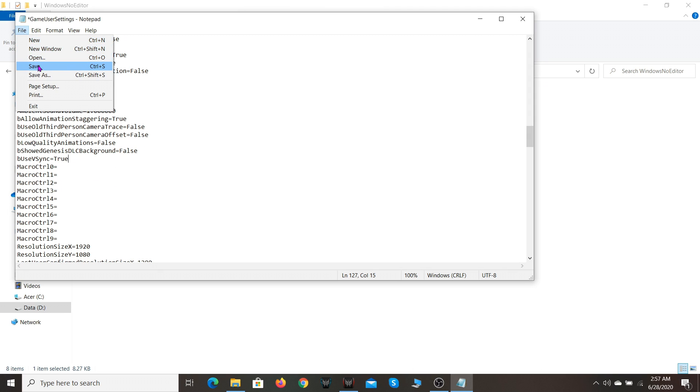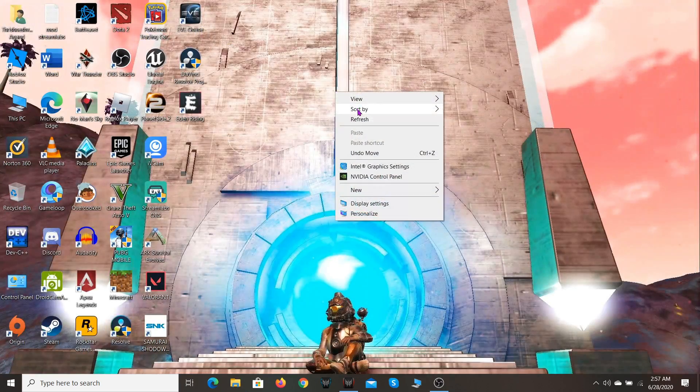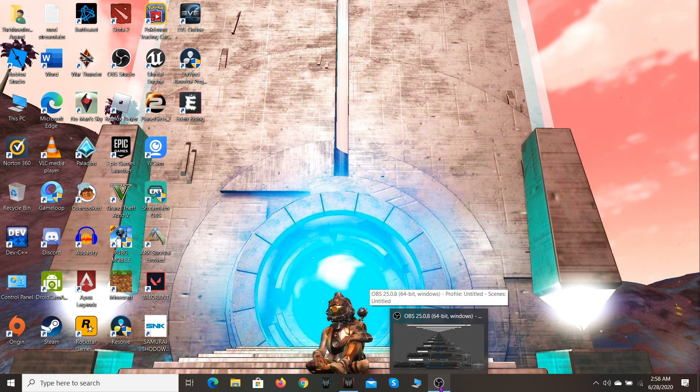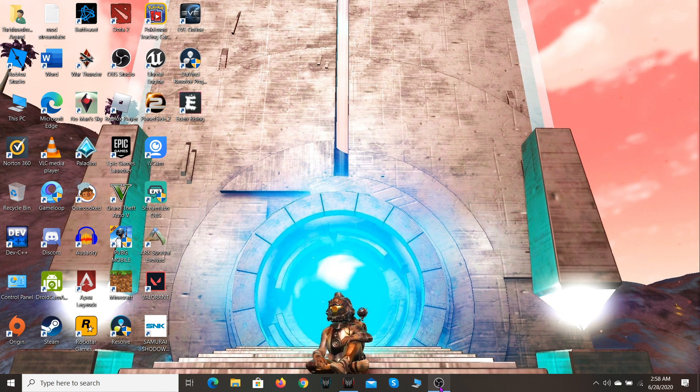Then click File and Save. That's all — your VSync problem in ARK Survival is going to go away. If you ever want to revert it, just go back and change true to false. I hope this video helped and you have a smooth gameplay experience in ARK Survival. I'll see you in my next video or maybe a live stream.